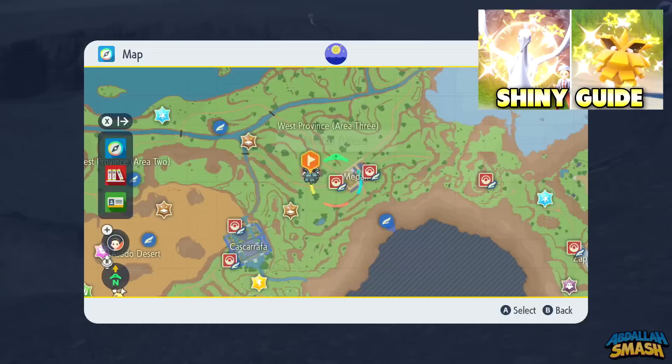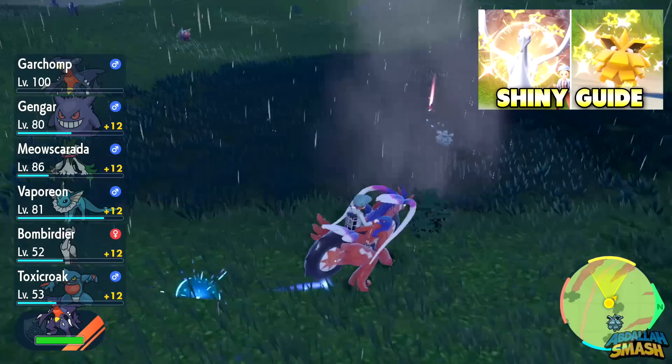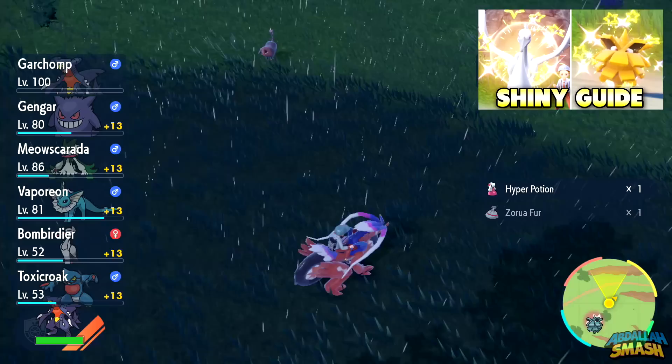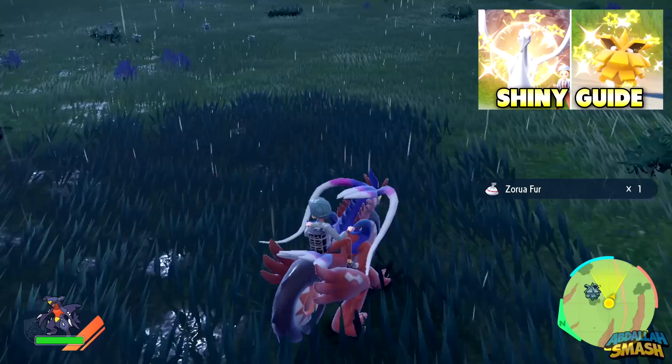Likewise, if that Pokemon is only available during the day or the night, they won't show up in their opposite availability regardless of if the icon is there. When you walk over to a mass outbreak, you'll notice a little pop-up in the top right corner of the game that tells you that you found it. The fastest way to clear out these Pokemon is to use the Let's Go feature, so start KOing each of the Pokemon with your strong lead by pressing the R button to put them out.